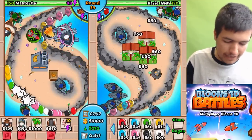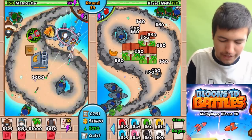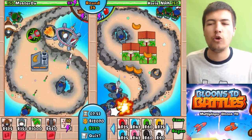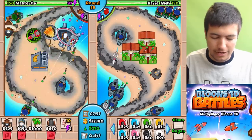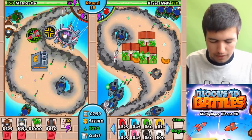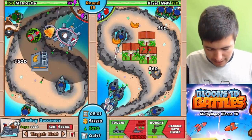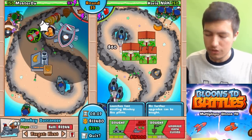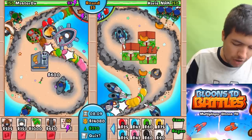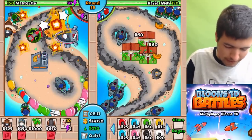Come on team, defend against it. Don't let them through. I was getting a little bit worried. But we're really close to being able to afford the 15,000, so I'm going to wait until we can afford that. I'm really excited to see what it does. It says it launches fast strafing monkeys - that's crazy. We've nearly got enough for it too.